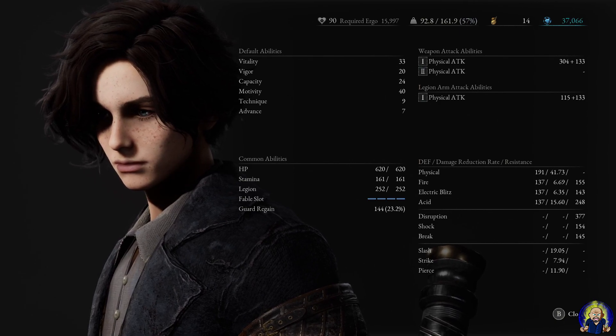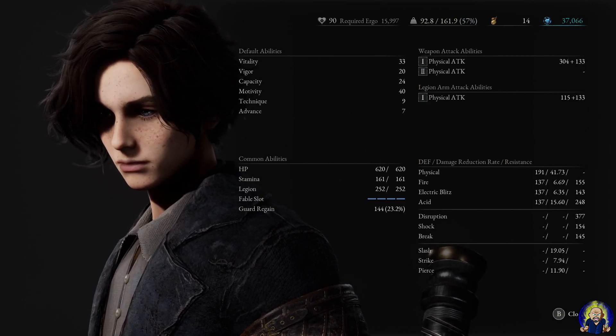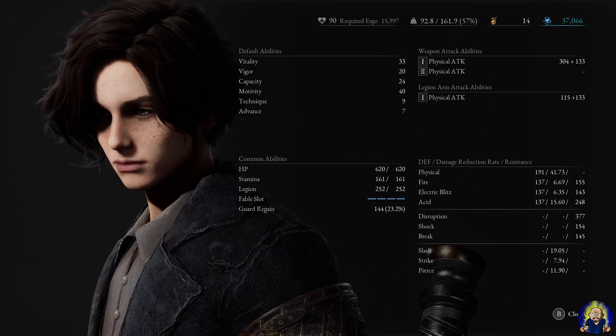Capacity is at 24 because of our weight limit. Motivity I have at 40 with the help of an amulet — so initially you want to get this to 36, and then with the amulet it'll boost it to 40. Technique I left alone at 9, and Advanced I left alone at 7. If you want to stay balanced with motivity and technique, you would get each of those to 20 and everything else stays the same.